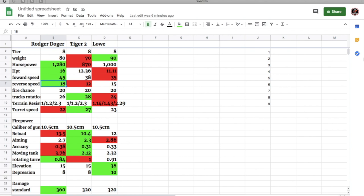I'm going to be comparing the Roger Dodger to the Tiger 2, which is the tech tree variant, and also to the Löwe, because the Löwe is the best comparison to the Roger Dodger among premium tanks. All three of these tanks are tier 8 and all play at tier 10.